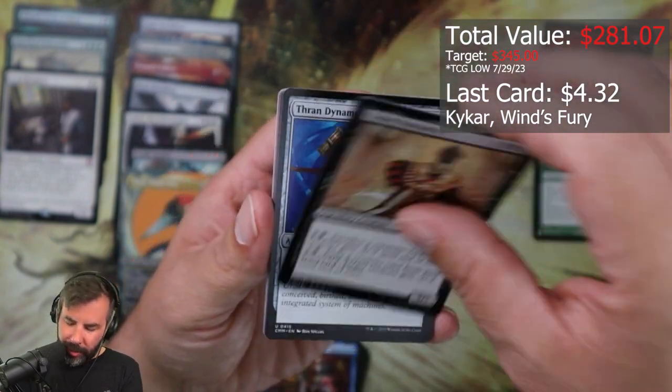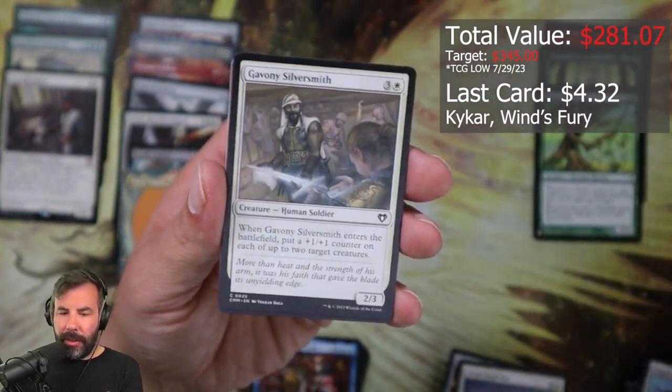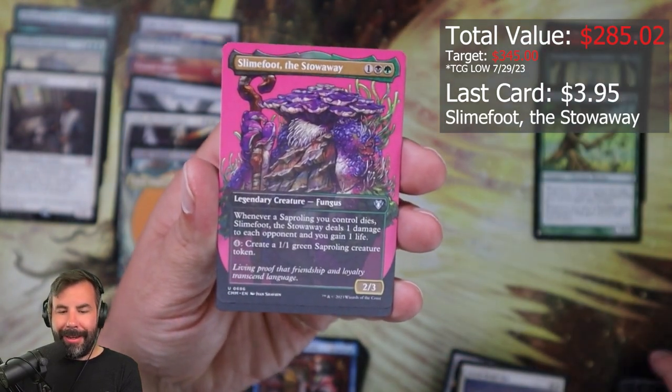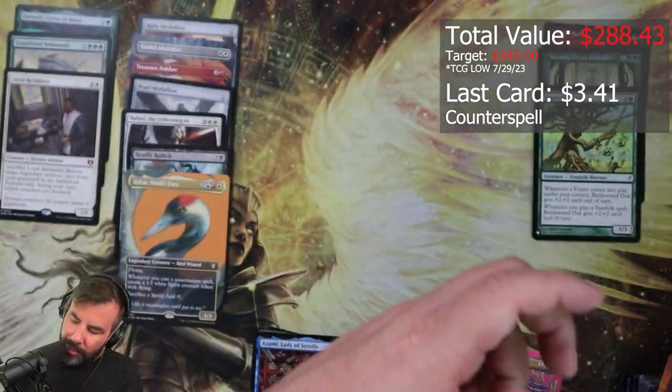Ball Patriarch, Bron Dynamo, Fellwar Stone, Supply Runners, Silversmith, Pollenbright Druid — hey, I love that art too — Slimefoot the Stowaway, another Counterspell, Island art.